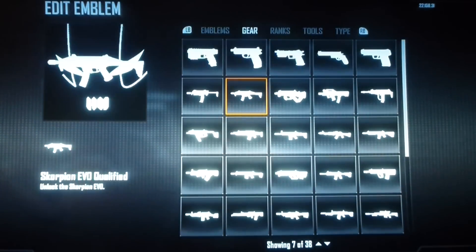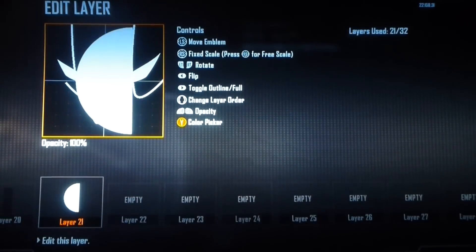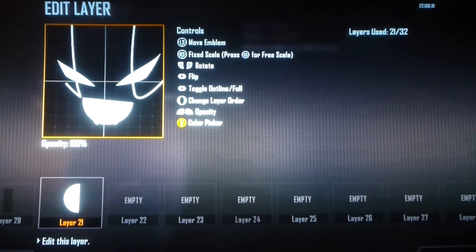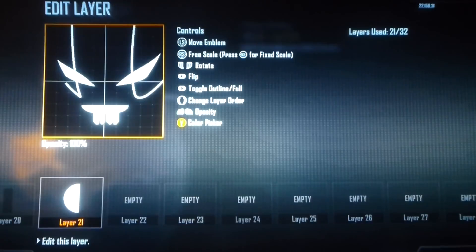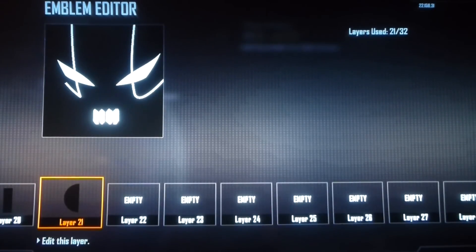Now you can get the half circle. I didn't realize you could do this until just recently — you can press the right stick in and then free scale it, which is pretty awesome. So toggle outline and make that black. So you've got a line going across the center of the teeth.